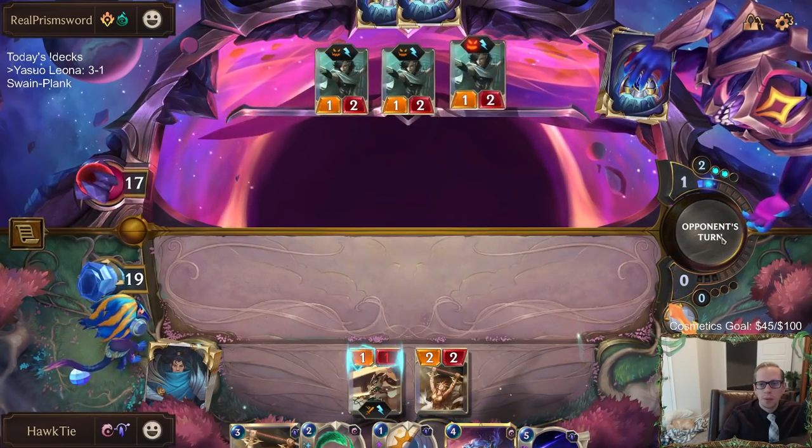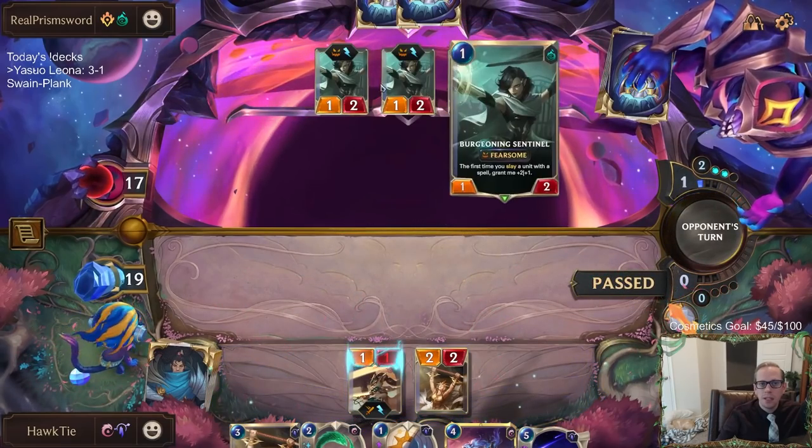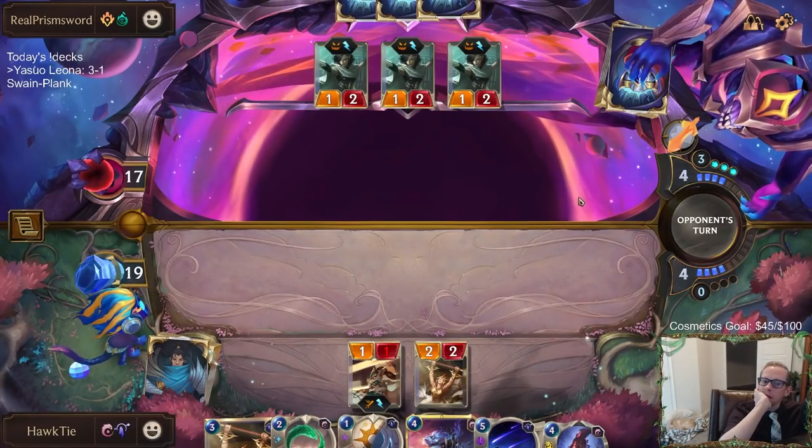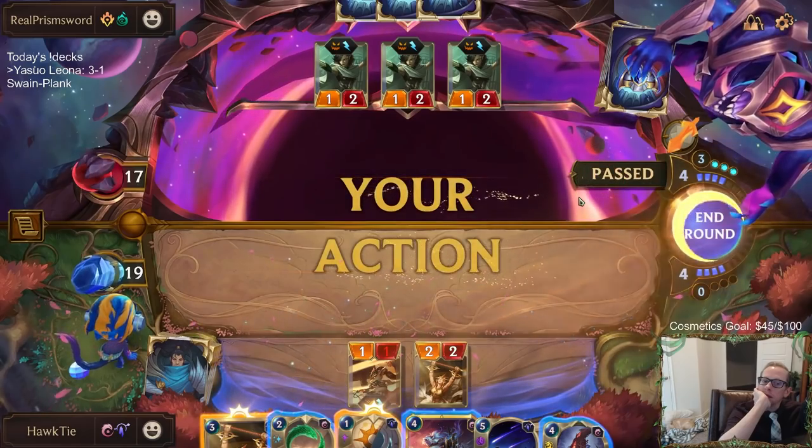If I attack with the Solari Priestess — man, what a hand. They've had five one-drops? So those things are all going to be 3-3s? Those will be annoying.